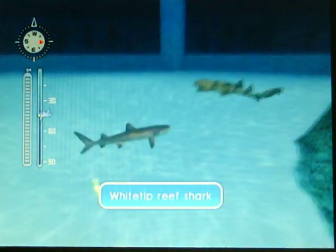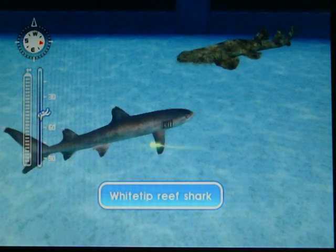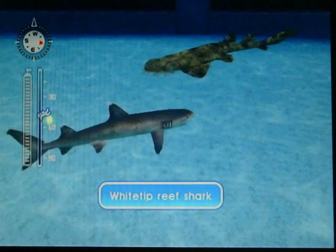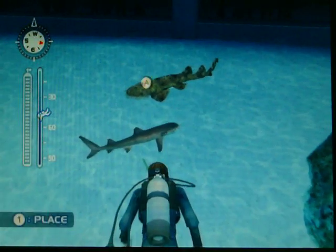This is a Whitetip Reef Shark. Again, you can find these guys in Cicero Straits. They're pretty much going to stay on the bottom. They're one of the smaller of the two whitetip species — at least the two main whitetip species. You've got Whitetip Reef and Pelagic Whitetip, or Oceanic Whitetip, which I don't believe is in this game.